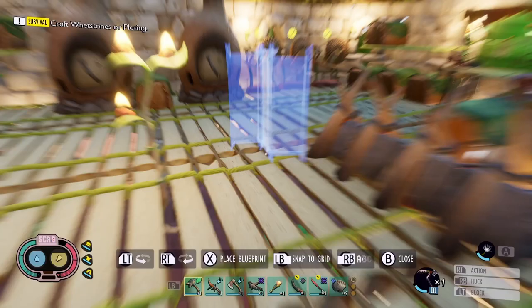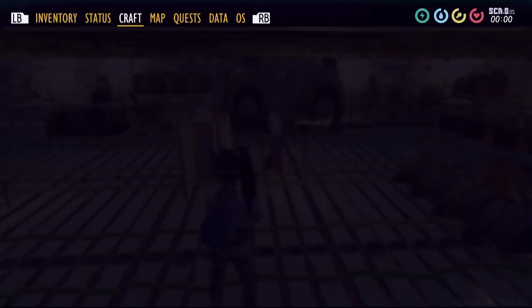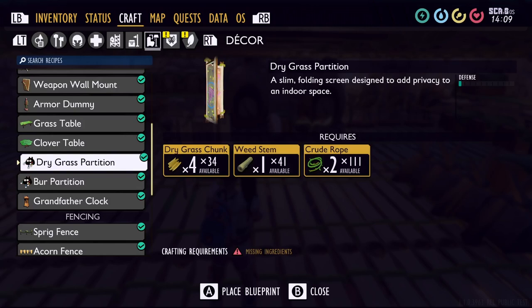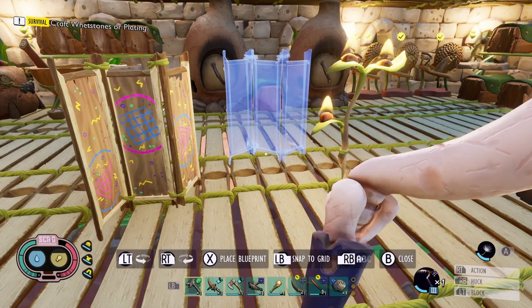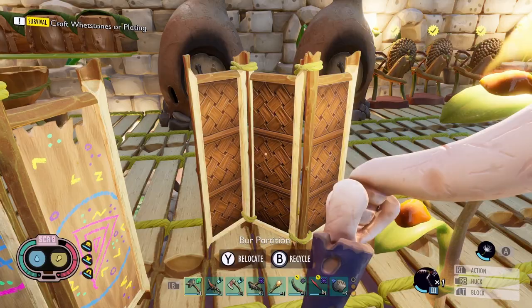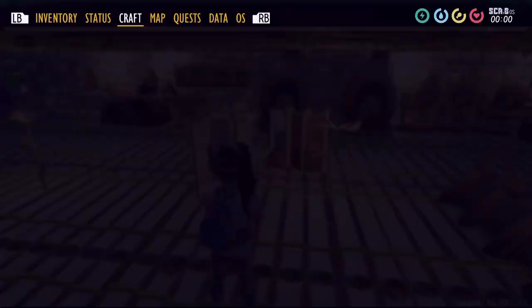We've got some partitions — we've got a dry partition, just throw that sucker down. Looks like a little kid made it, so that's kind of weird. And then a burr partition — I guess like if you want to change armor, you hide behind the partitions. That's pretty fancy. Nice little Asian-style partition there, looks like it's made in Japan or something.